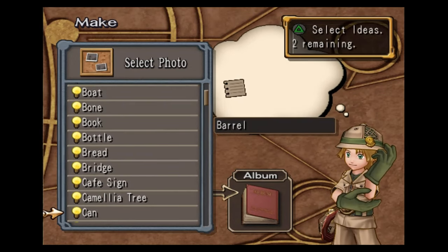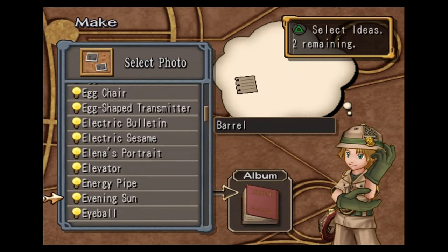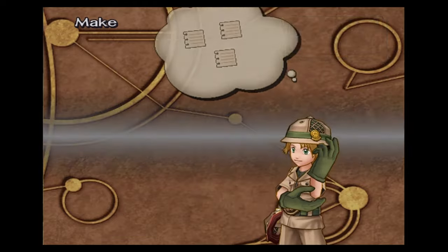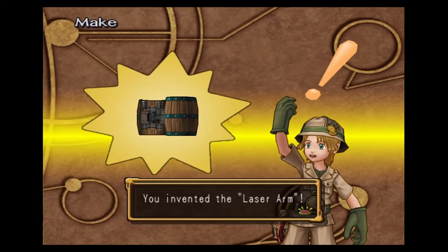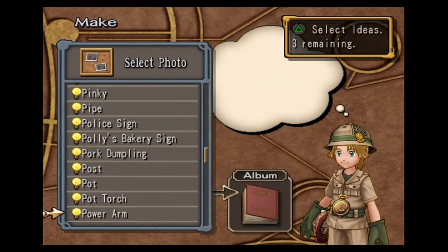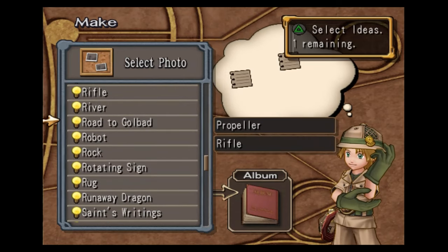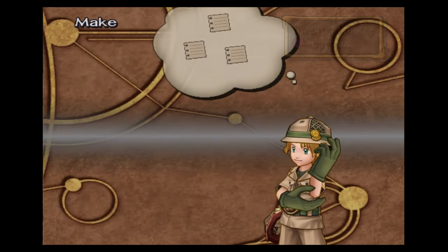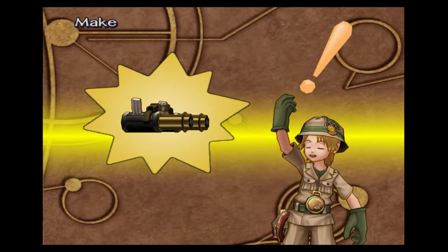We're getting to the good stuff now. Barrel, energy pipe, and geyser — this makes us the laser arm one. Propeller, rifle, and windmill — that makes us the machine gun arm three.